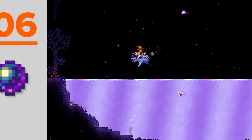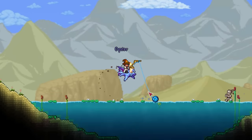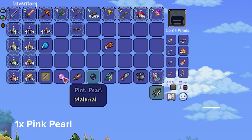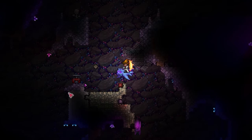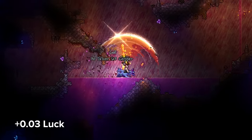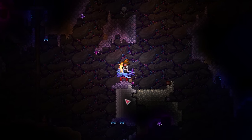And keeping with the rare theme, next up we have the Galaxy Pearl, requiring you to fish up oysters from an oasis biome and hope you get a pink pearl, which I had absolutely no trouble with here. Once shimmered and consumed, the pearl will permanently increase your luck by 0.03, which is actually a big deal, increasing the odds of drops like the Rod of Discord ever so slightly. Not too bad.